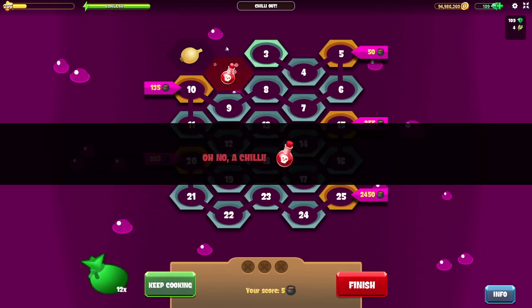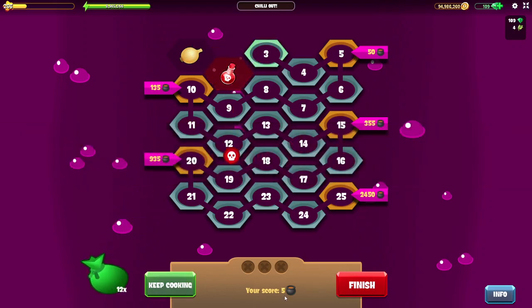Identical ingredients will earn you bonus pots. However, chili sauce is really tricky because just like in real life, when you put too much chili in your food it's really not that tasty anymore. This means that if you pick chili three times you will lose half your pots.